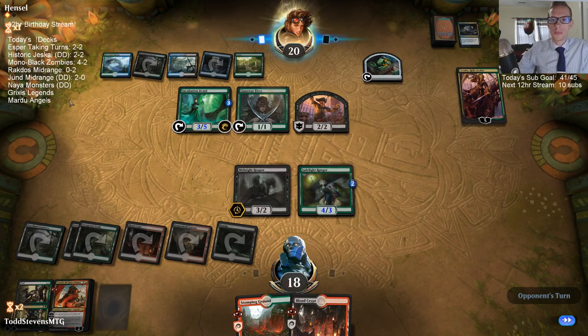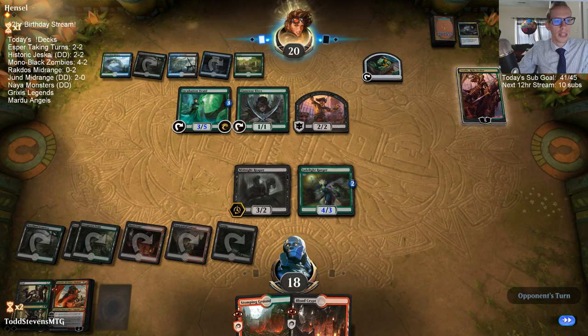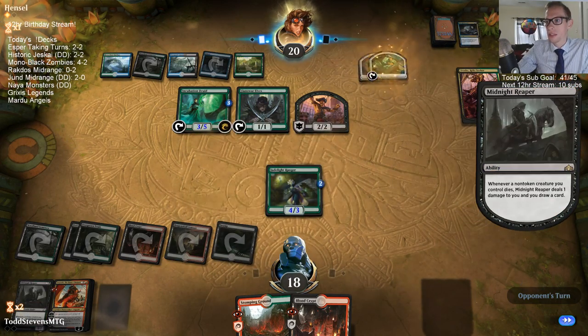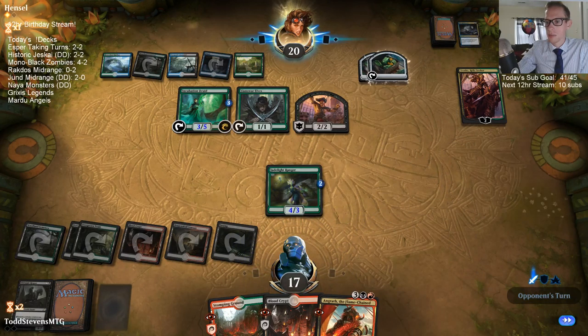We get to steal the Incubation Druid and attack their Vraska with it — probably better than a random card. It's just a counterspell to play early, that's why we have the Quench in there. The historic Jeskai deck — this is a donation deck, so it's a deck someone else built. That's why he's playing Quench there, but the Quench was honestly pretty okay for us. You're wanting to play a lot of that deck at instant speed.